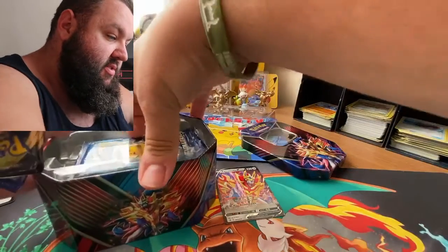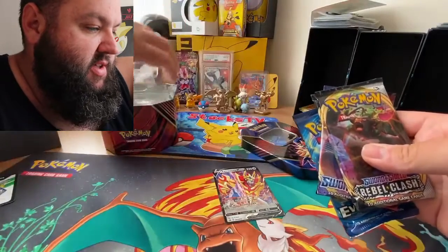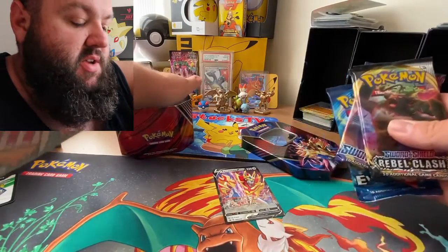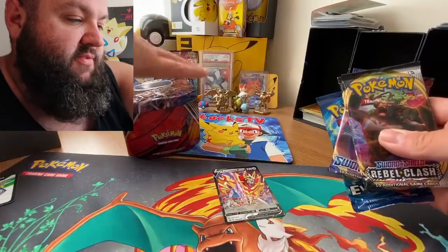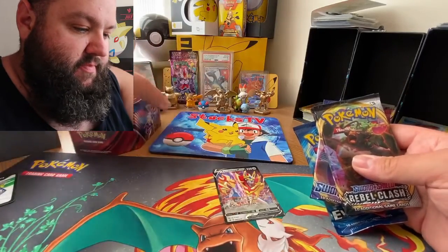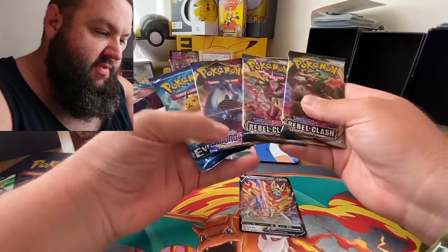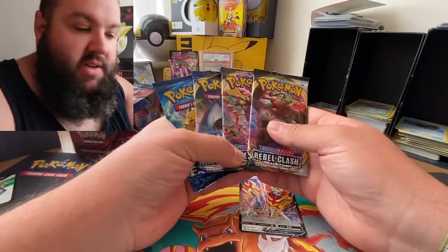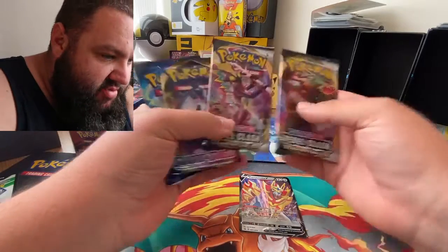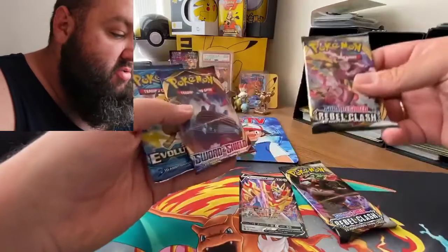We have four packets here. I do make my own tins if anybody's interested - they are £15 each and contain quite a lot of stuff. I'll open one up on the channel one day so you can see what you're getting. Now, does this look like a reseal? It looks a bit dodgy. We're going to do Rebel Clash first, then Sword and Shield.